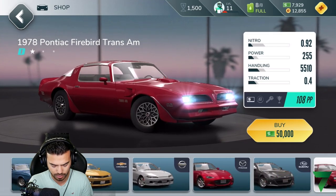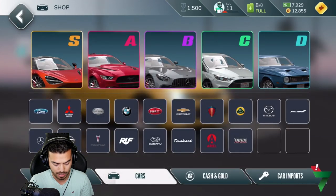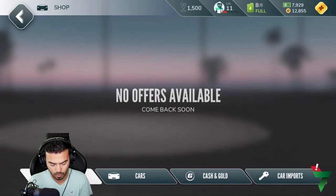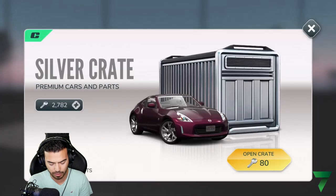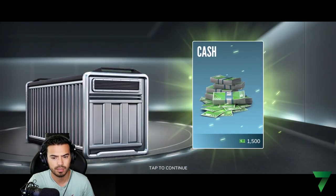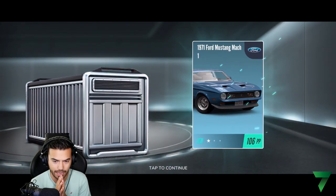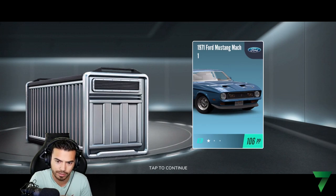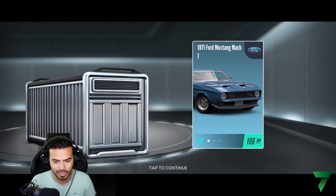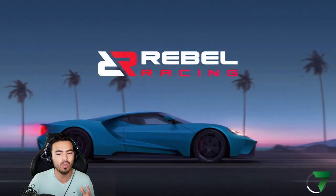There's no way I have 50,000, so we're just going to go ahead and open up a crate — maybe we'll get exactly what we want. Let's see what we got: some cash, some gold, and a car. Whoa, I don't have that car! This is why I didn't want to open a crate — I knew if I opened one I might get a car that I actually enjoy and won't want to strip for parts. It always happens to me.